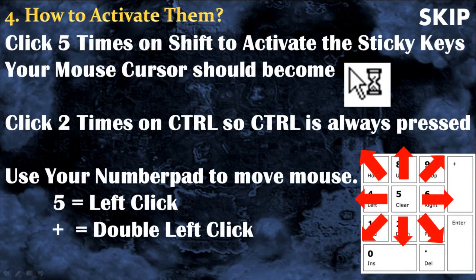There are two steps to put the sticky keys and the mouse keys on. First, you will need to press five times on the shift button to activate the sticky keys. A good way to know if they are really activated is that when you press the shift button for the fifth time, your mouse cursor should change appearance for a few seconds. Finally, you will click two times on the control button so the control button will be stuck — always pressed. You can now use your mouse keys.